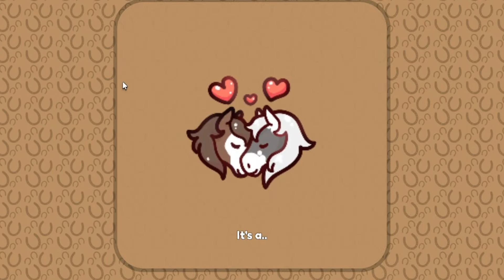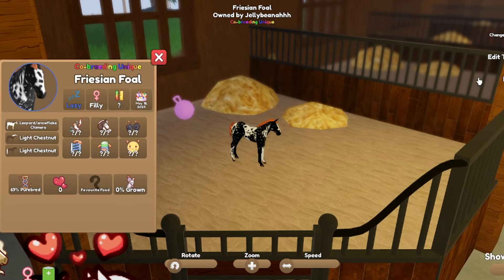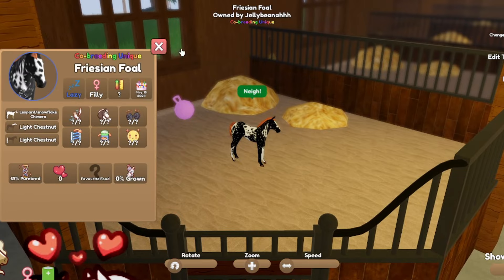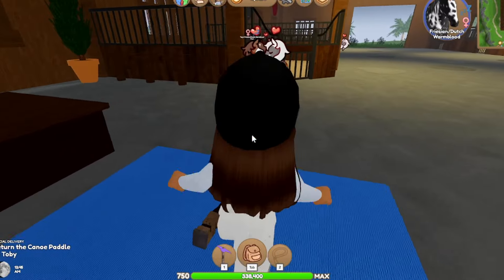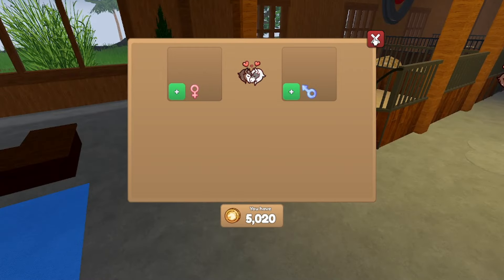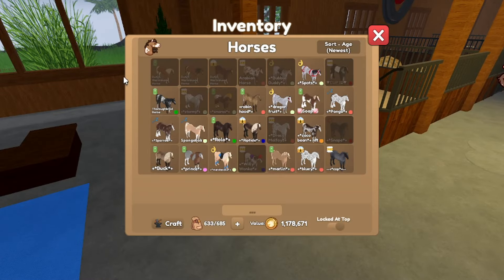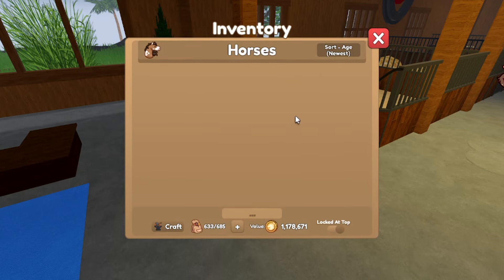It didn't pop up in the chat. No — that's not what I wanted. We're not going to be growing you up, so you can go bye-bye. I have 5,000 coins left. I have no more of those. I have three more Dutch warmbloods that are mares that I can breed.